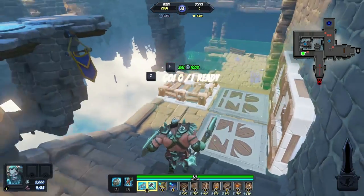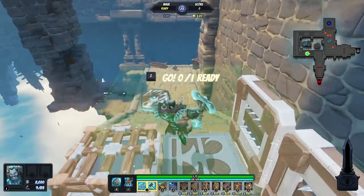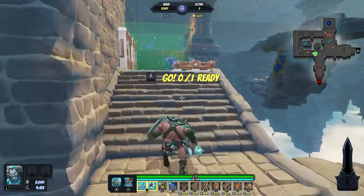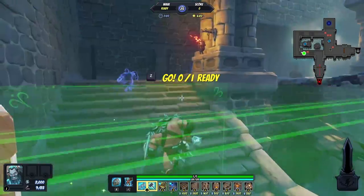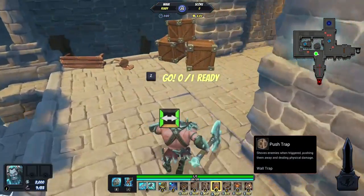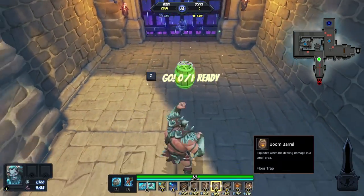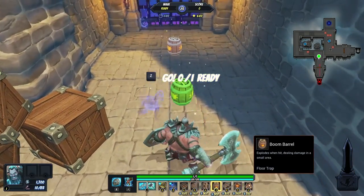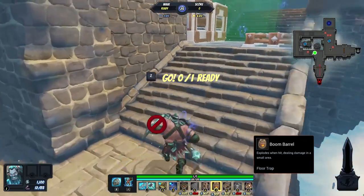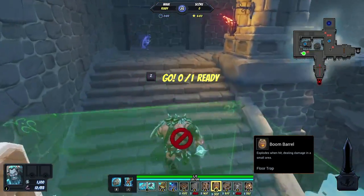I'm setting this up pretty similar to how I did it last time. If you've seen the other runs I've done with Bianca, or with Hogarth, or with Blood Spike, there'll be links down below to all the previous runs if you want to check those out. Pretty similar. I'm going to load up a couple of boom barrels as well — they seem to work really well in this challenge.